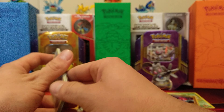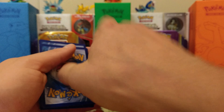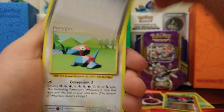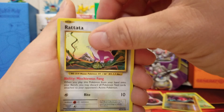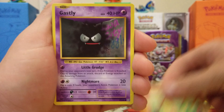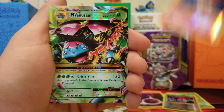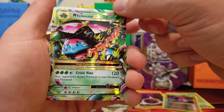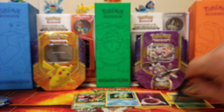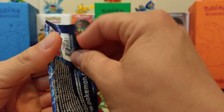Uh-oh! I saw something in this pack — don't know what it is yet, but hopefully it's something good. Pokédex, Porygon, Full Heal, Rattata, Charmander, Gastly, Growlithe, Energy, Reverse Holo Ponyta — and there's our Mega Venusaur EX! Not a bad pull. We like that. Very nice card. I think I have that for the set already.